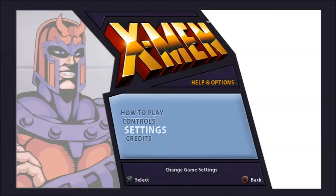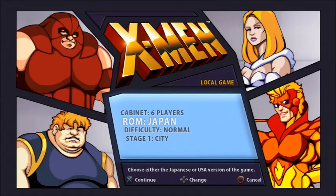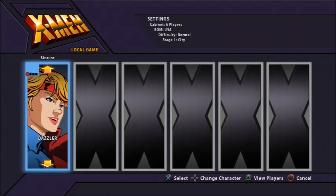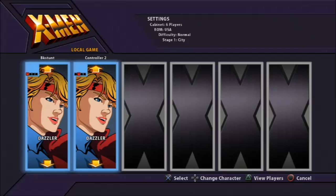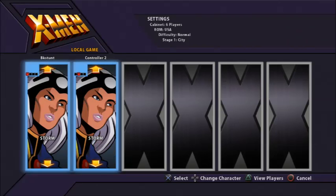These are the bosses of the game — they pretty much gave them away right there. Me and my buddy Devin will be playing through this. You can do the six-player cabinet for widescreen. We're going with the USA ROM on normal difficulty. Here are our choices for X-Men: Dazzler, Cyclops, Colossus — I have no idea who Dazzler is. Then of course Wolverine, Storm, and Nightcrawler.